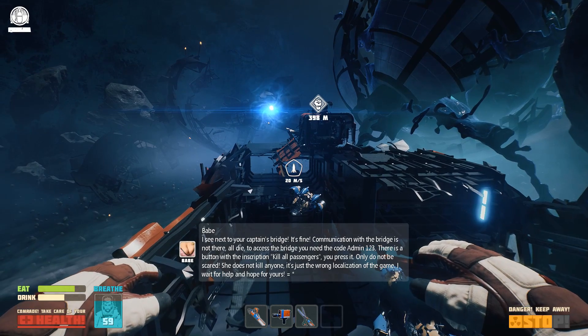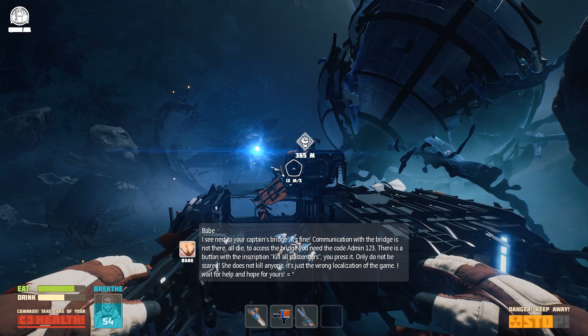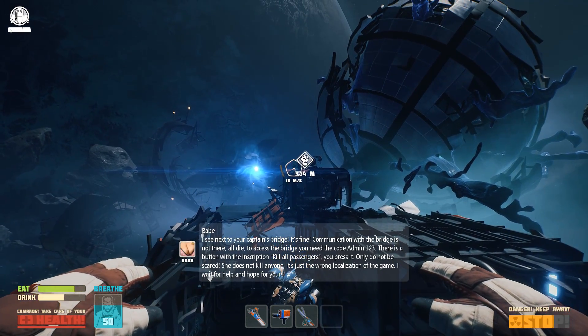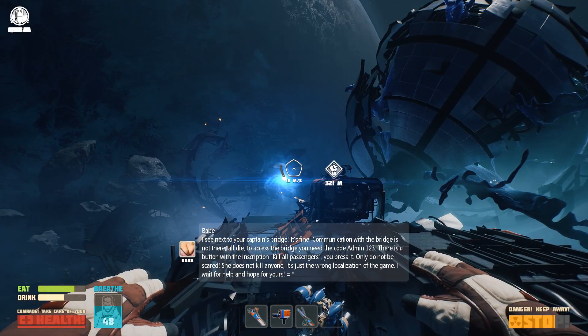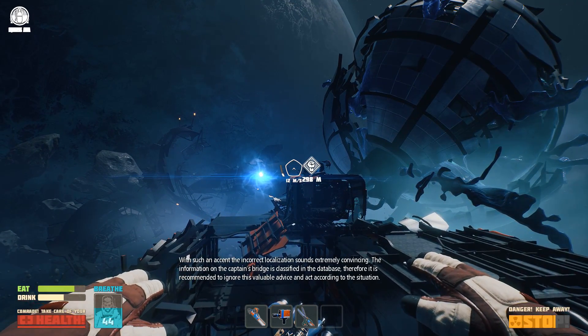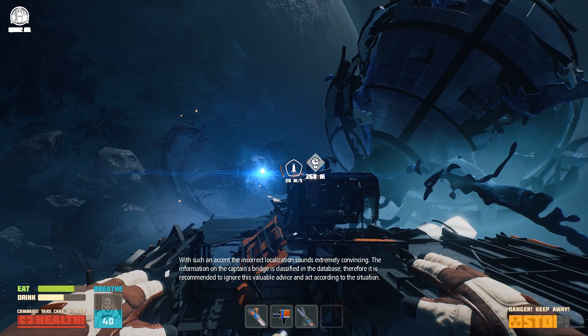Jingles — oh hang on. What does she want now? 'Admin code: press button, kill all passengers.' What?! The suit clarifies: 'With such an accent the incorrect localization sounds extremely convincing. The information on the captain's bridge is classified in the database, therefore it is recommended to ignore this valuable advice and act according to the situation.'